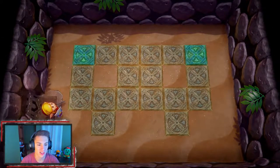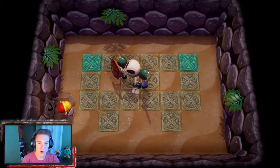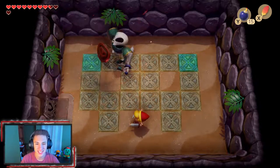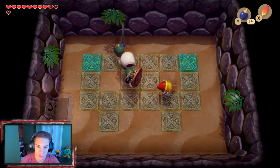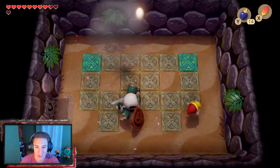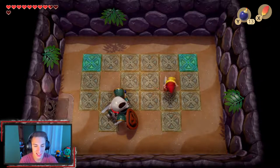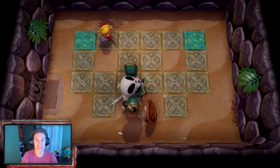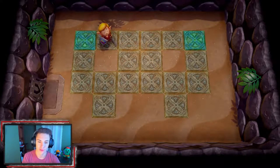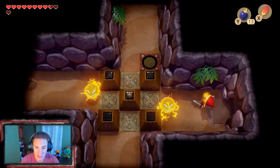Round two with the skeleton boss — he says 'Gulp, you found me, you're a real pesky kid.' Same strategy: once he charges up and swings, we drop a bomb on him. This guy is super easy — just rinse and repeat. That is the second time we defeat him. There are tiles that light up — two blue tiles so far, and there are four total, so we have four phases for this fight. Now we have to go find him again and defeat him a third time.